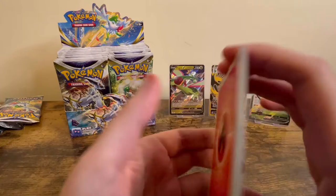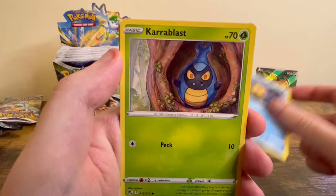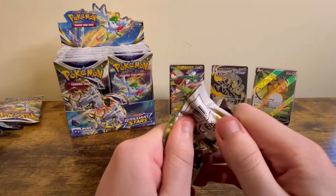Fourth pack from the back: Fire Energy, Team Yell Cheer, Chimecho, Cleansing Gloves, Staryu, Crabrawler, Clefairy, Cherubi, Sawk. Flygon Reverse, which is also rare, and a Flygon Rare.